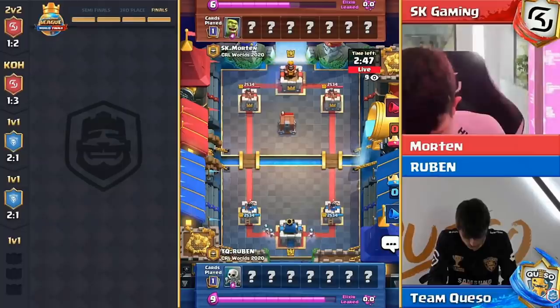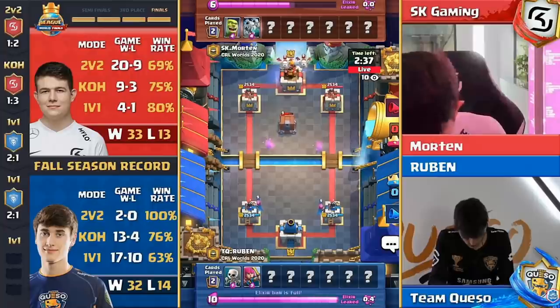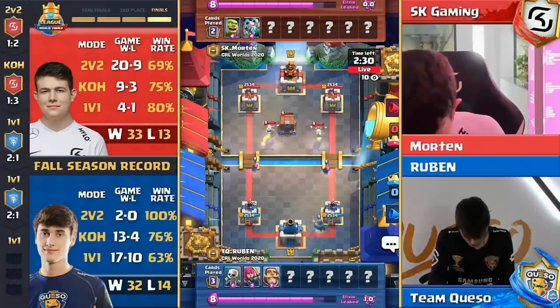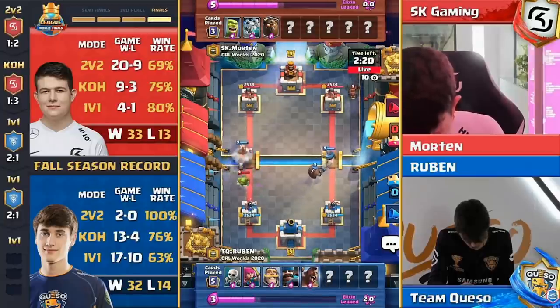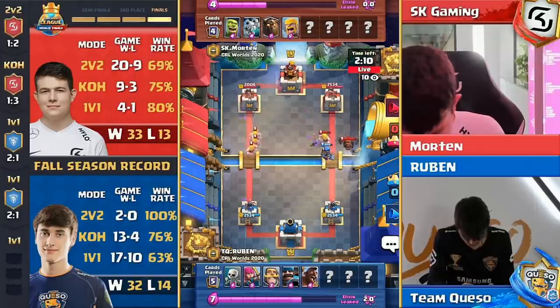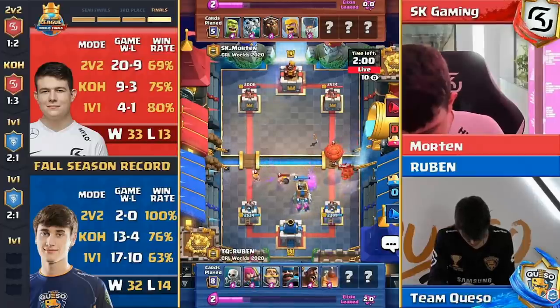The fifth and final set of our world championship — here we go! Ruben, Morton, Queso, SK — all the glory on the line. Ruben looking like it might be hog triple spell with skeletons, archers, and now the knight. Morton potentially going to the skies. Hog goes to the left-hand side, and Morton has to spend those barbs in the middle, giving up hog shots just to contend with the ground pressure. That's a pretty good split of the barbs creating pressure on the left that Ruben really has to respond to.